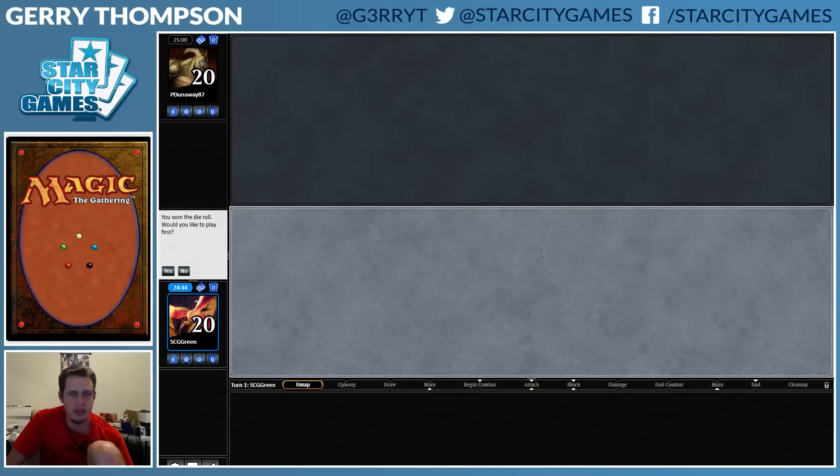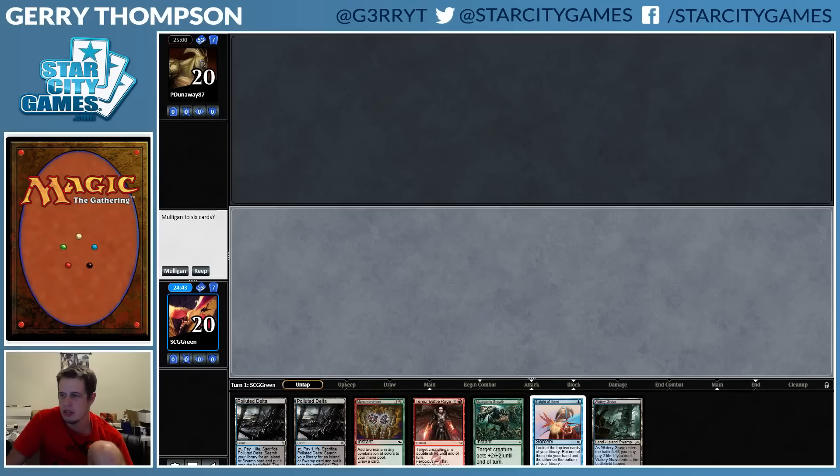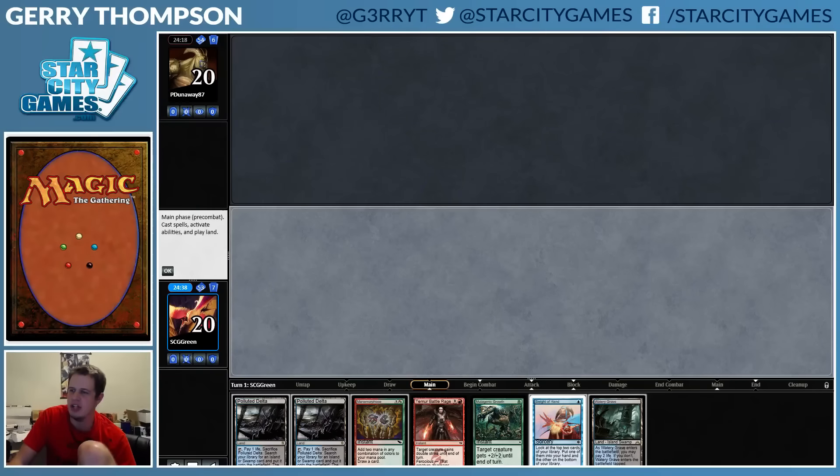Four-oh, very lucky last round, let's do this. We have a Sleight of Hand but nothing else. I'm gonna fetch a basic Island — maybe I'm supposed to get Steam Vents because of Bedlam Reveler. Don't know what my opponent's playing yet, they're mulliganing. I don't want to play Watery Grave on turn one, there's no point. How is this deck better than Suicide Zoo? I guess it has cantrips instead of cyclers, but Shadow Zoo seems really good.